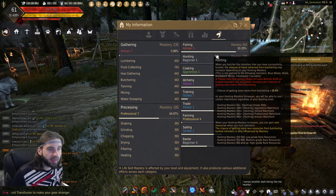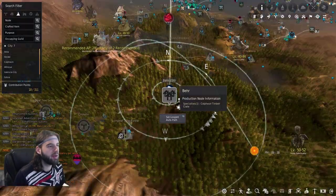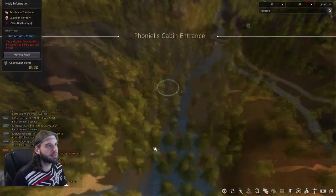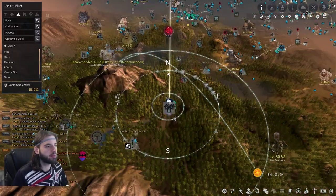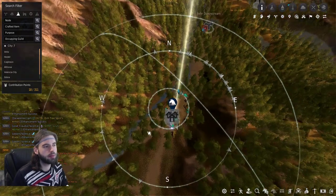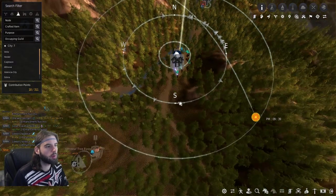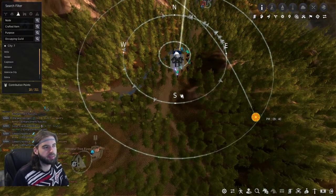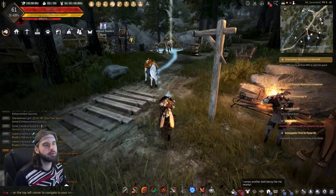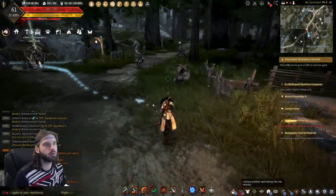With all of that said, we can finally start gathering, and we are going to do our gathering at Bear. Bear is located below Calpheon — there's Calpheon, here's Bear, and here is Trent, so it's at this little intersection. In Bear, we have two things we can do: we can either power level our gathering by gathering the weeds in this rotation, or we can gather deer blood and meat over here, which also goes for a lot of money. You'll need either a butcher knife, a hoe, or a fluid collector depending on which one you want to do.